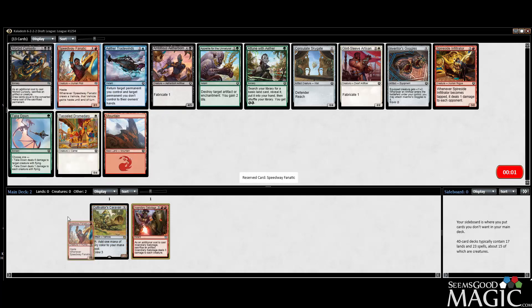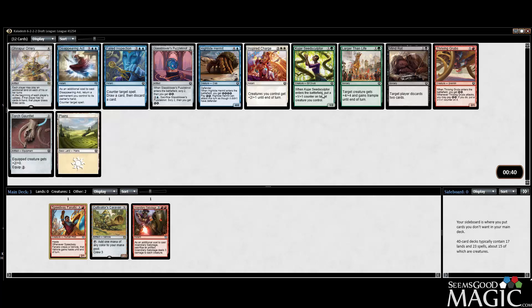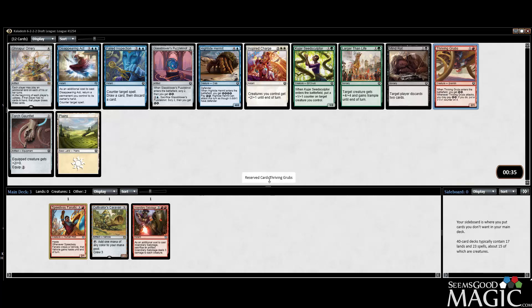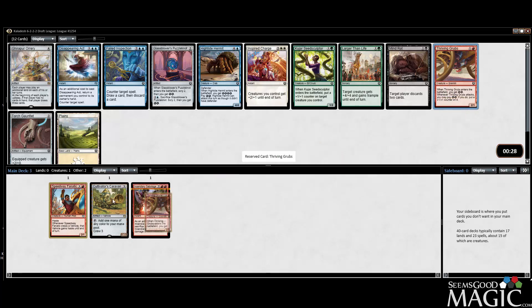Let's take the Fanatic just to stay on color with our Sabotage for now. I think this card's probably fine - there was nothing insane in that pack anyway. I can take Thieving Grubs, which is fine, or Seed Sculptor which I like a lot. Seed Sculptor is probably slightly better than Thriving Grubs but Thriving Grubs is on color so I'm just gonna take it. Grubs is fine though.